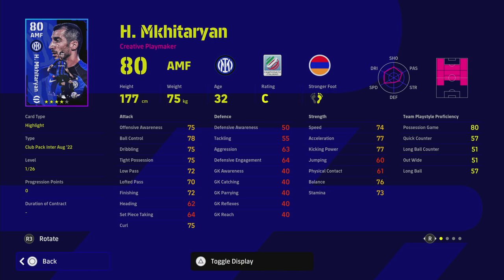Next we've got Mkhitaryan — ex-Manchester United, attacking midfielder. There are better attacking midfielders, but he has some exceptional and unusual player skills: track back, heel trick, chip, shock control, flip flap, one touch pass, and true passing. He's worth a punt though. If you get this pack for Lukaku or Lautaro Martinez, Mkhitaryan is definitely one you should train up — a creative playmaker is always nice to have.